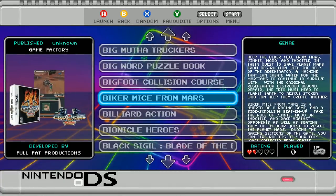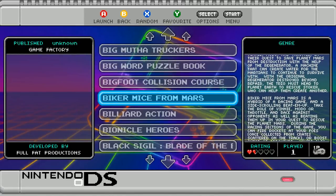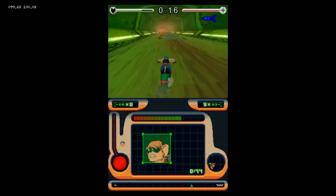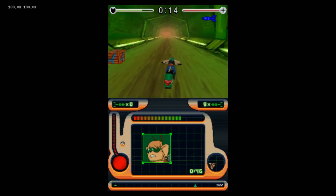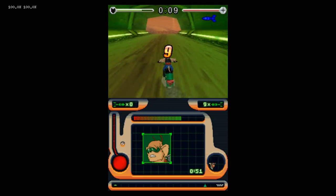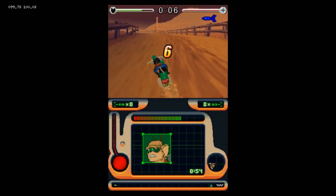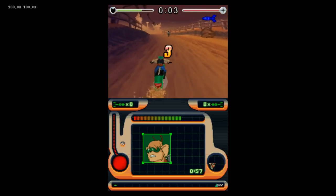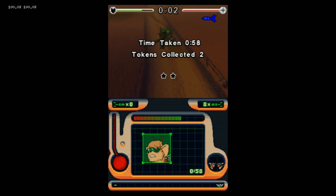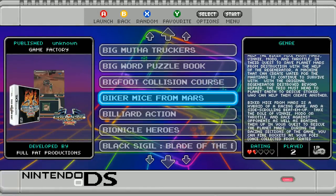Nintendo DS — let's try Biker Mice from Mars. Note: the left trigger is your exit button on Nintendo DS, so be careful with your left trigger when you're exiting those games.